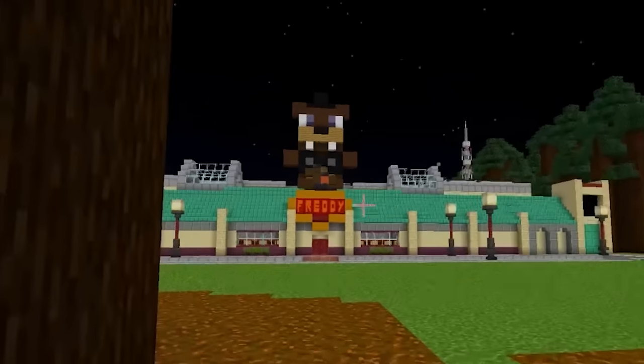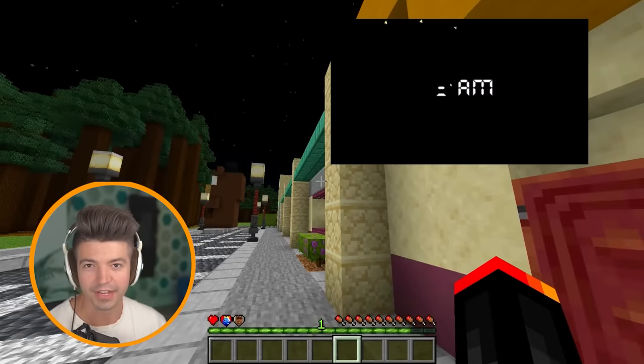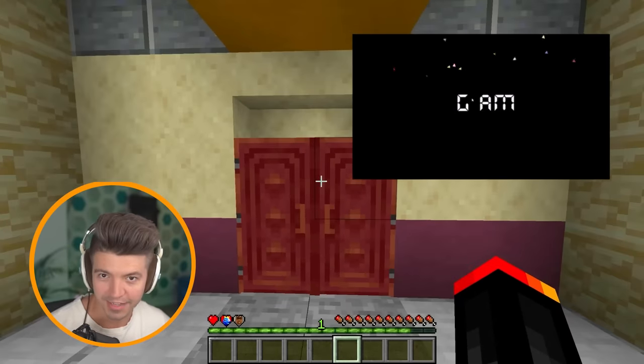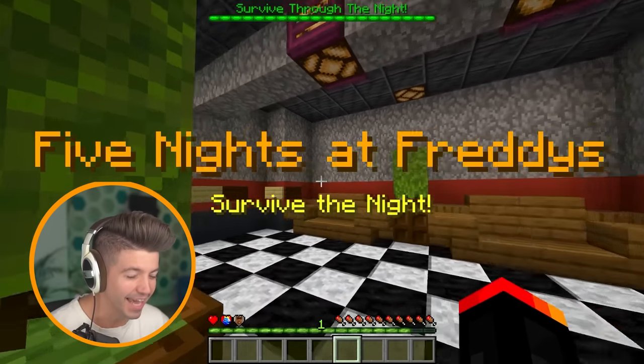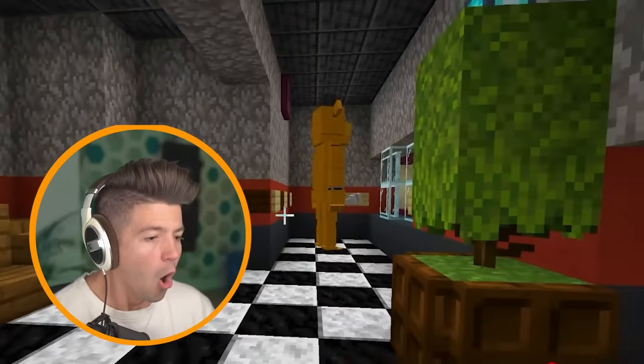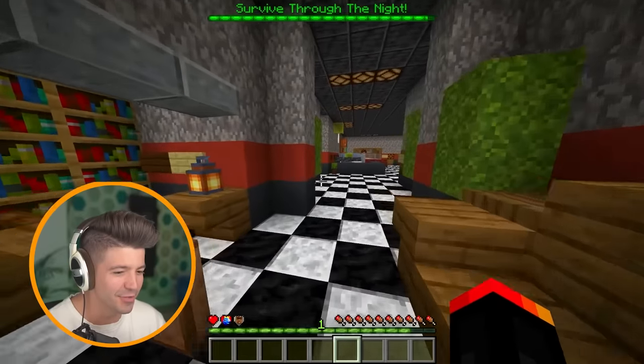Wait, is this a mall? No — you're the one, the only: the Fast Bear Pizzeria. If you haven't seen Five Nights at Freddy's, you have to survive five nights in order to escape. I figured that was going to happen, and it's pretty easy to survive. Oh my God, it's Freddy — except for when the animatronics are camping near the front.